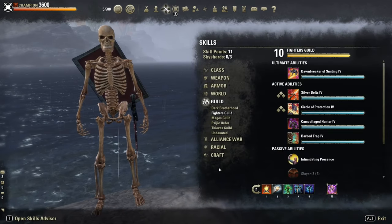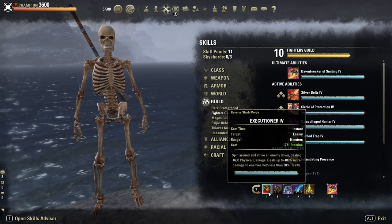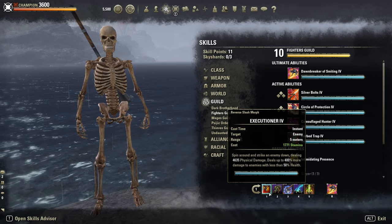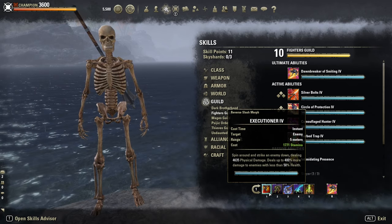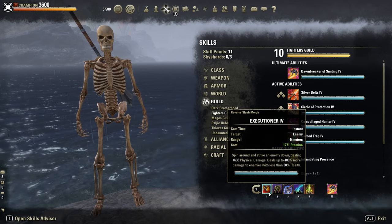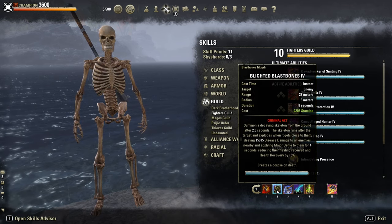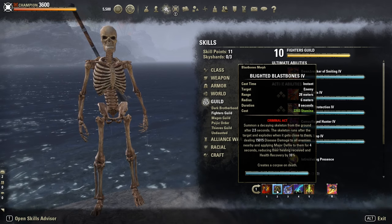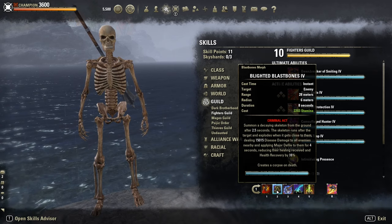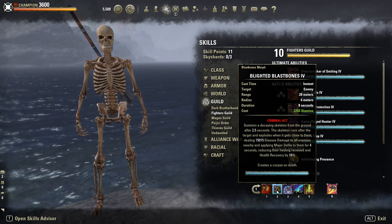Let's take a quick look at the skills. Front bar: Executioner, which I usually use at about 25% health. You could swap to the Atronach Reverse Slice, but I still prefer the single target one, just because Reverse Slice gets affected by Major Evasion — so 20% less execute damage. Blast Bolts: our AoE burst damage which applies Major Defile on the target, so 16% less healing. This skill is probably the biggest game changer in this game for PvP — an AoE burst skill which applies Major Defile.